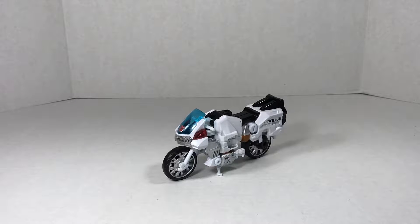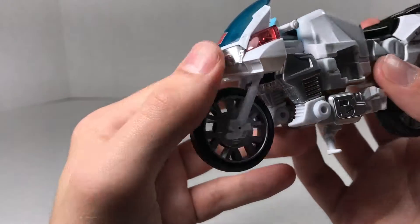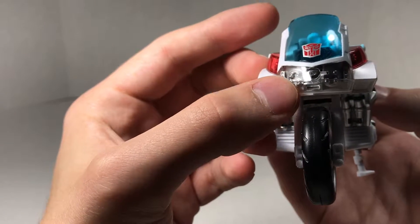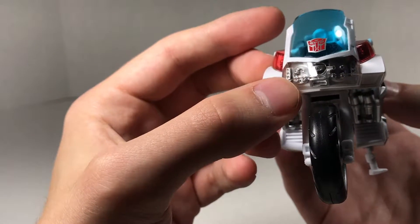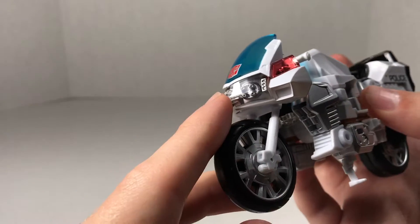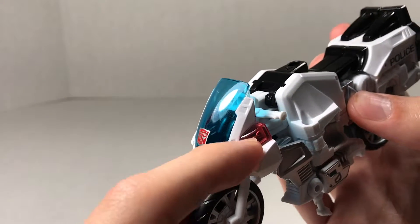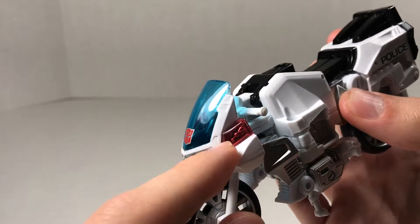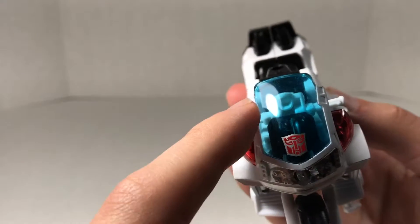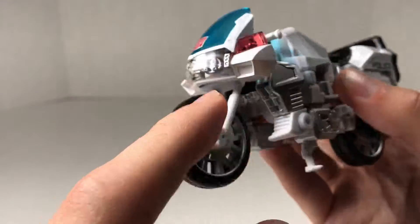Here we have Groove out of the box and in his Motorcycle Mode. It's a very nice Motorcycle Mode — a very large one, but very nice nonetheless. Up front, you've got some nice silver detailing, some molding and silver paint going on underneath this clear plastic. You get some clear red plastic up here for the siren lights, some clear blue for the windscreen, and a nice Autobot symbol with a silver border.